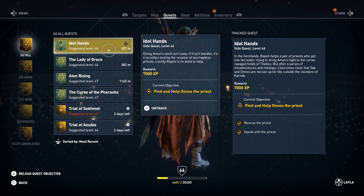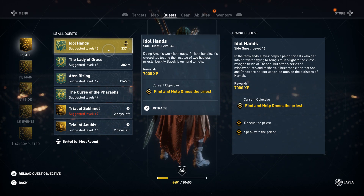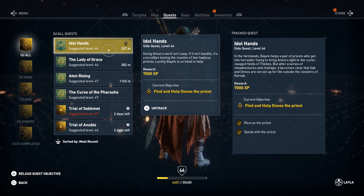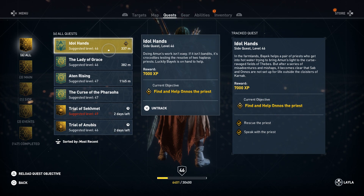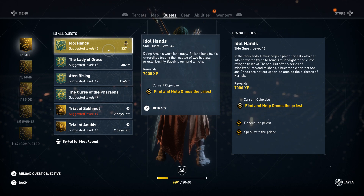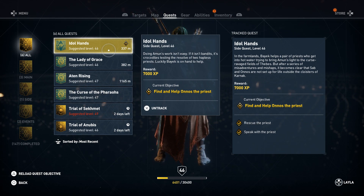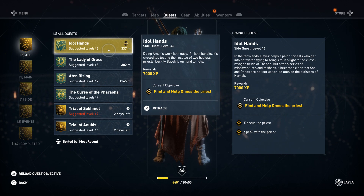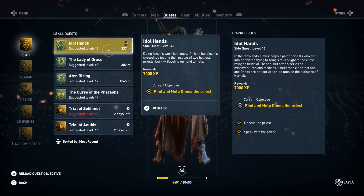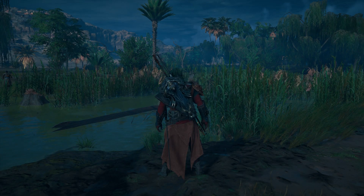Doing Amun's work isn't easy. If it isn't bandits, it's crocodiles testing the resolve of two hapless priests. Luckily, Bayek is on hand to help. In the farmlands, Bayek helps a pair of priests who get into hot water trying to bring Amun's light to the cursed ravaged fields of Thebes. But after a series of misadventures and mishaps, it becomes clear that Sab and Onos are not set up for life outside the cloisters of Karnak. The reward for this one is 7,000 experience. We're off to find Onos.